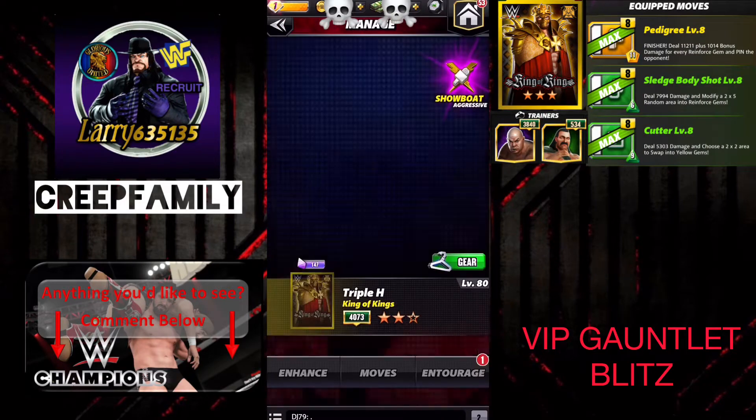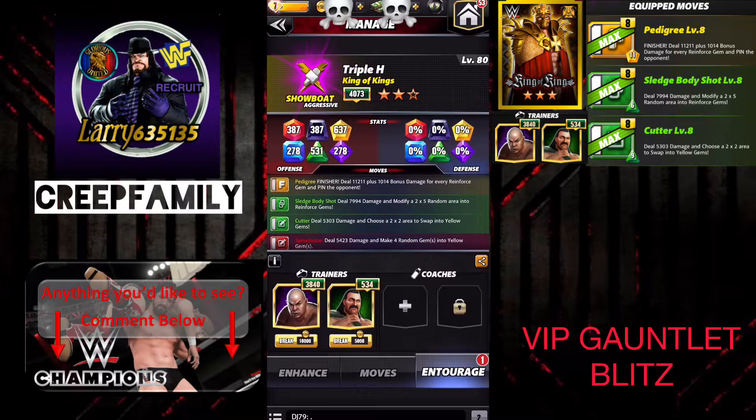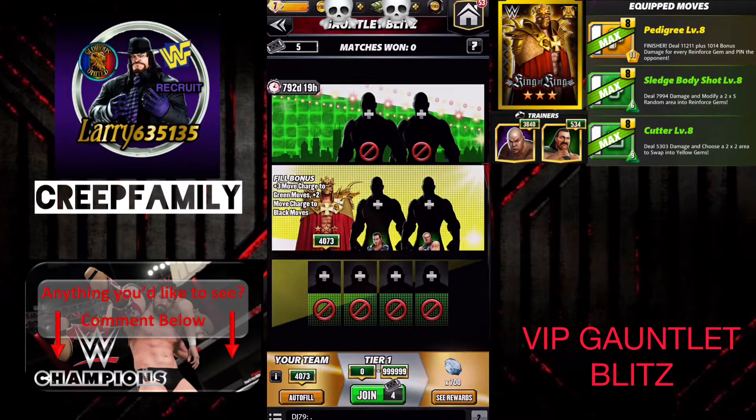Today we're going to be using Triple H King of Kings, the showboat version. We're going to be using him running yellow, green, green — his primary move set. For the trainers, we're going to be using George Steele to give more green MP up front and Jake the Snake Roberts to have an increased percentage of green on the board to begin with.